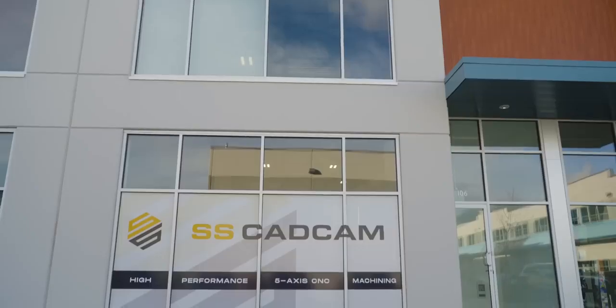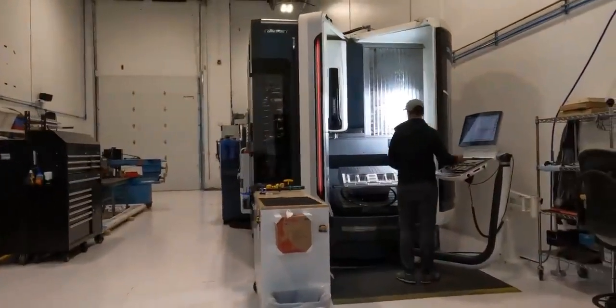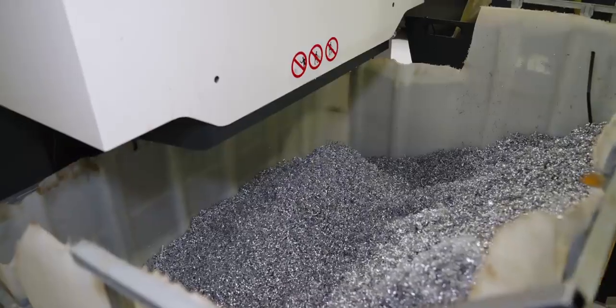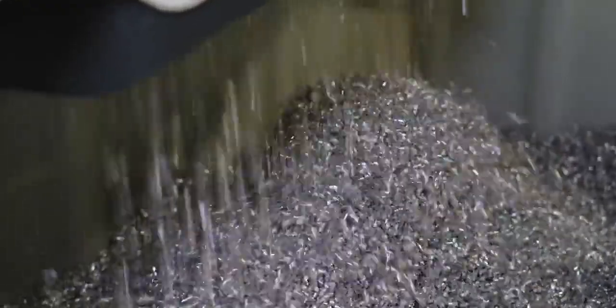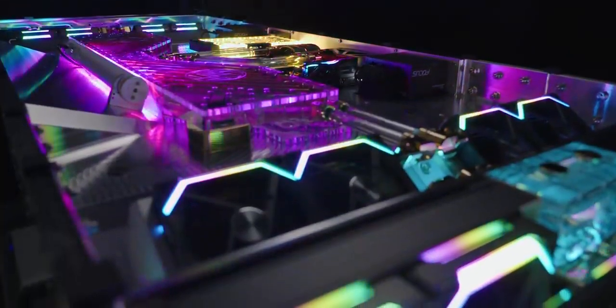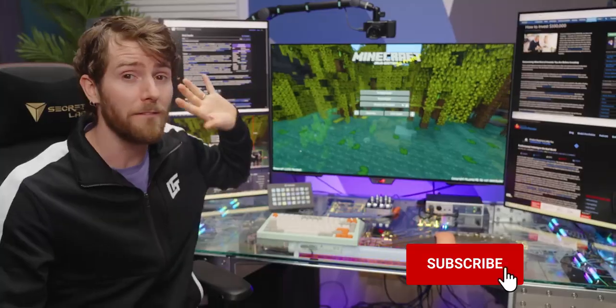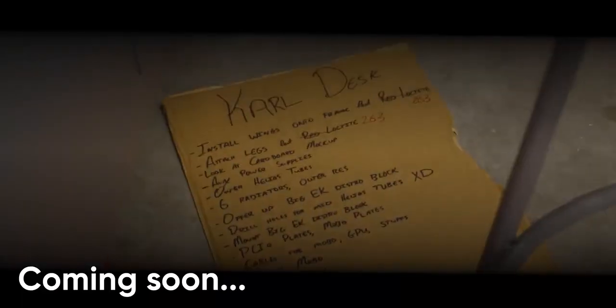The desk was machined by SSCADCAM in Squamish. Over four weeks, Amish's machines removed a total of 1,075.2 pounds of aluminum — don't worry, it's all getting recycled — leaving us with possibly the most beautiful computer case ever made. Make sure to get subscribed, because we're going to have a full build video for this coming out soon. It was just way too much for one video.